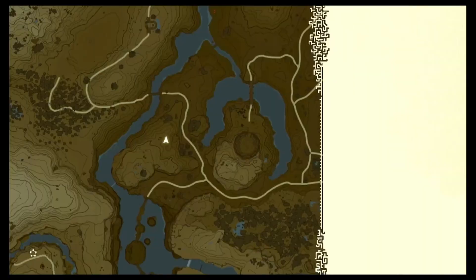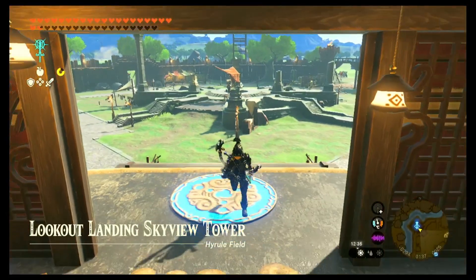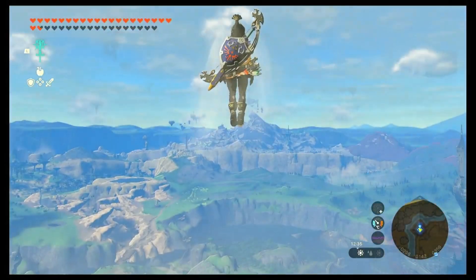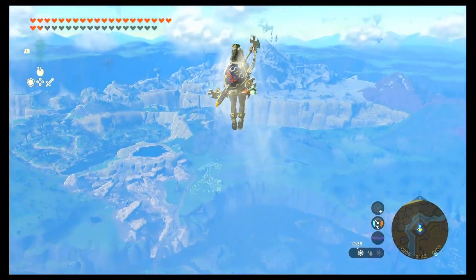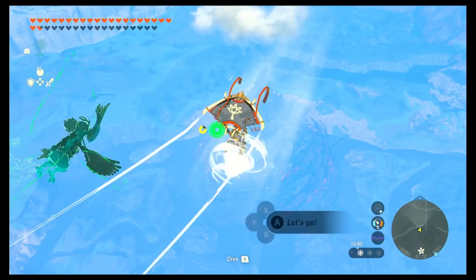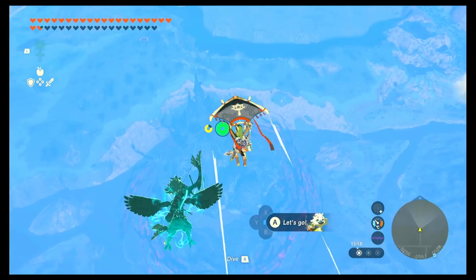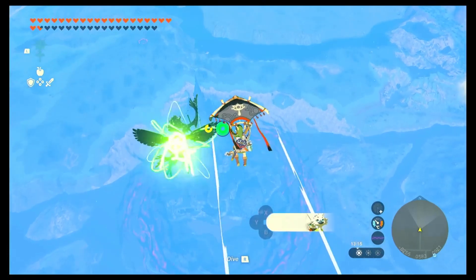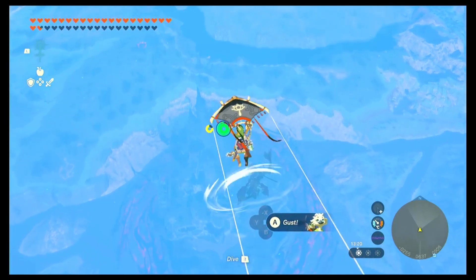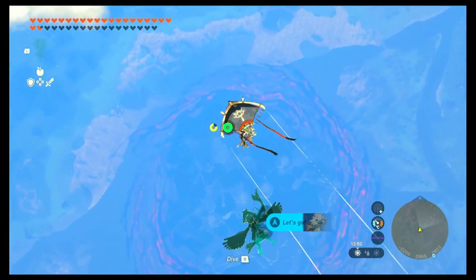We're going to start by going to Lookout Landing. So here we are at the Lookout Landing Skyview Tower, and very simply we are going to launch ourselves into the air, skip the little cutscene, and then we're going to point ourselves north at the castle, just there. We're going to glide along — nice and helpful if you've got Chulin and a decent amount of stamina. So just keep boosting yourself towards the castle.